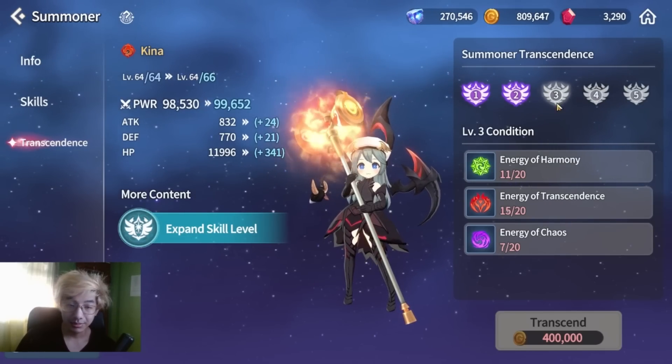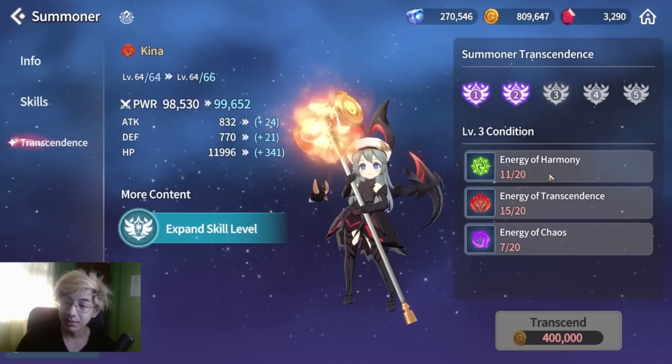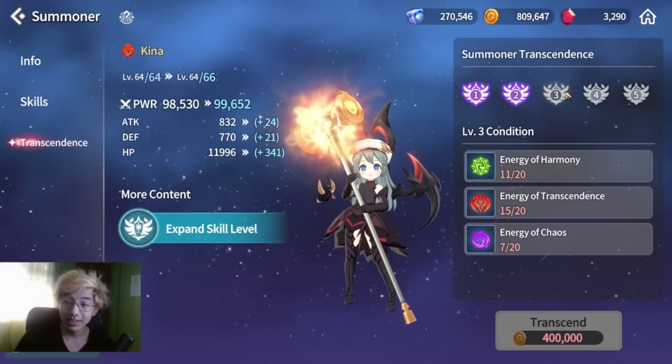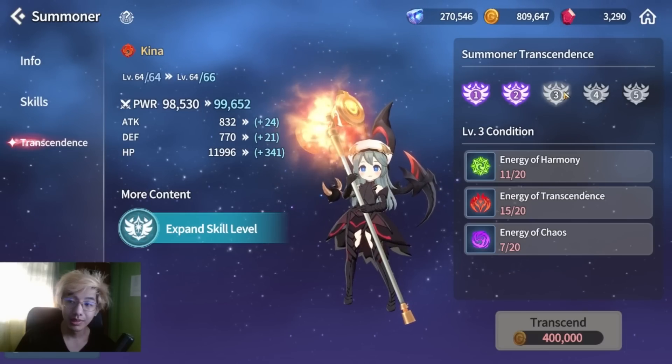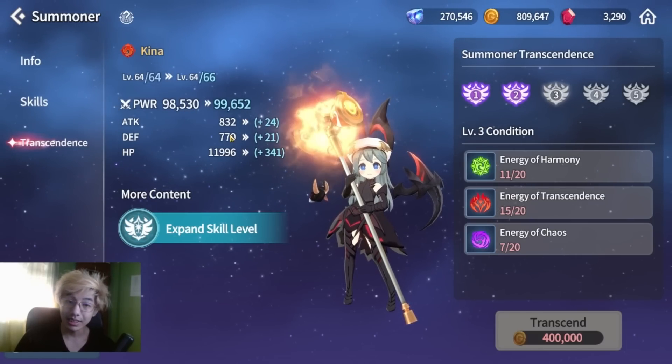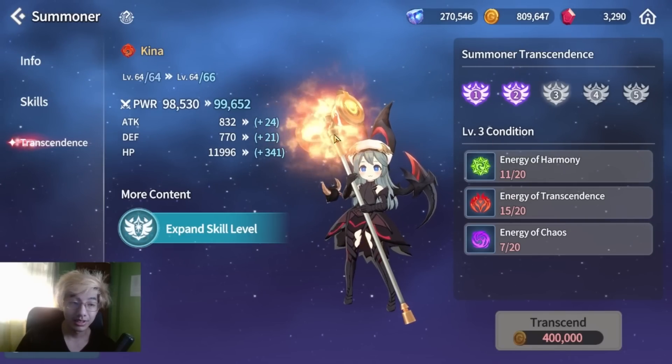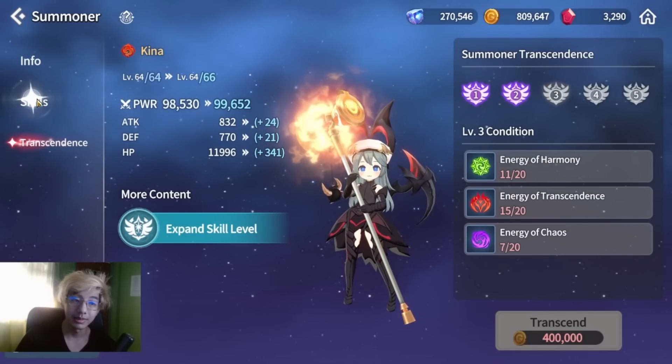As for transcendence, this is something we have to work on at the moment. We need energies for transcendence so we can get to level 65 and 66, because right now we're capped out at level 64 and I can't do much with my Kina at the moment.